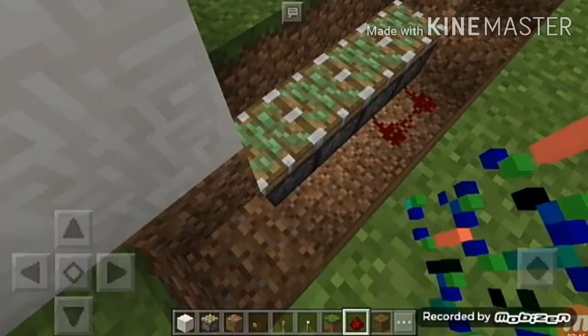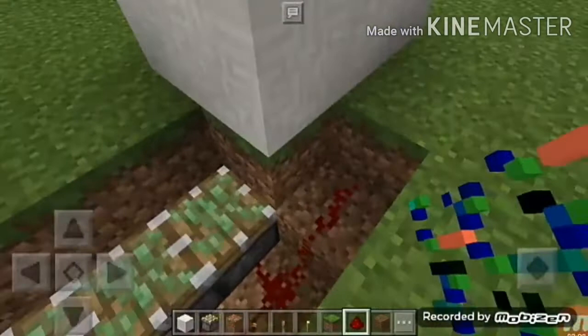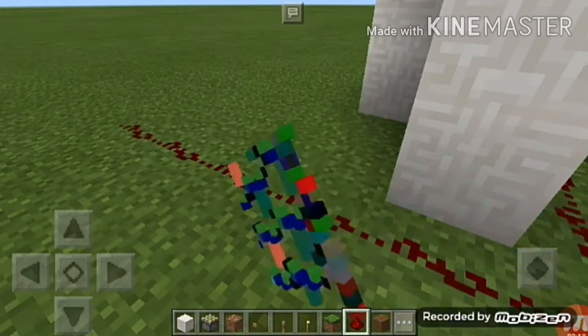Then you're gonna take the redstone and climb up with it. Make sure you have the redstone because nothing else is gonna work. Then you're gonna have to put it over here, put it over there. After that it's gonna be smooth sailing.